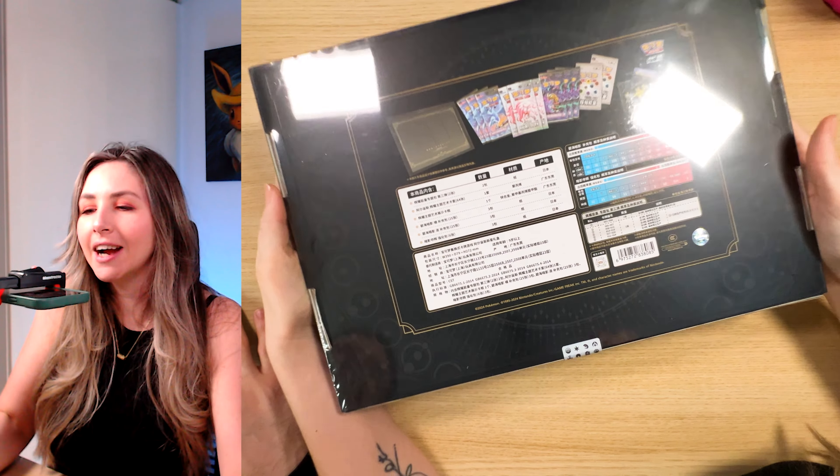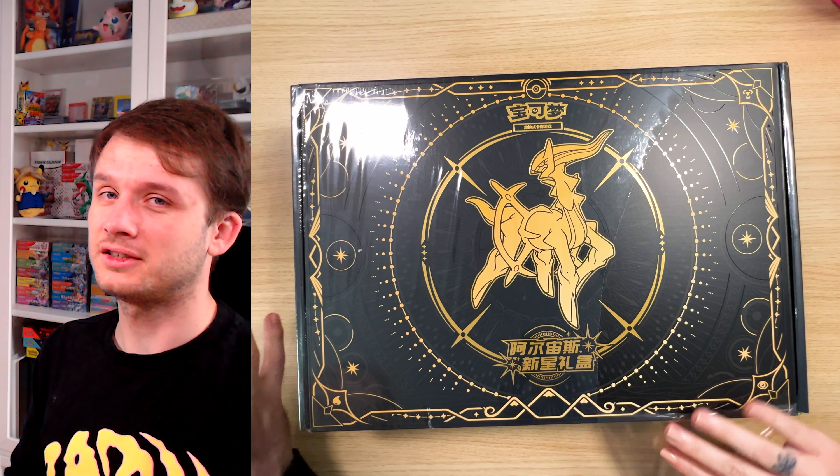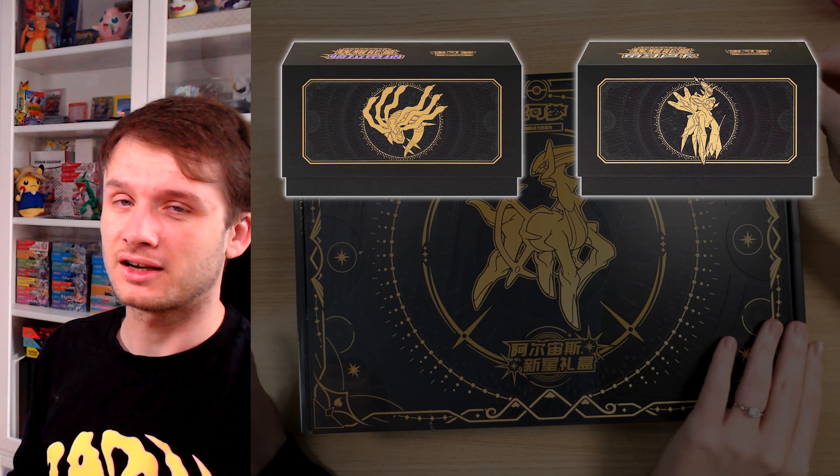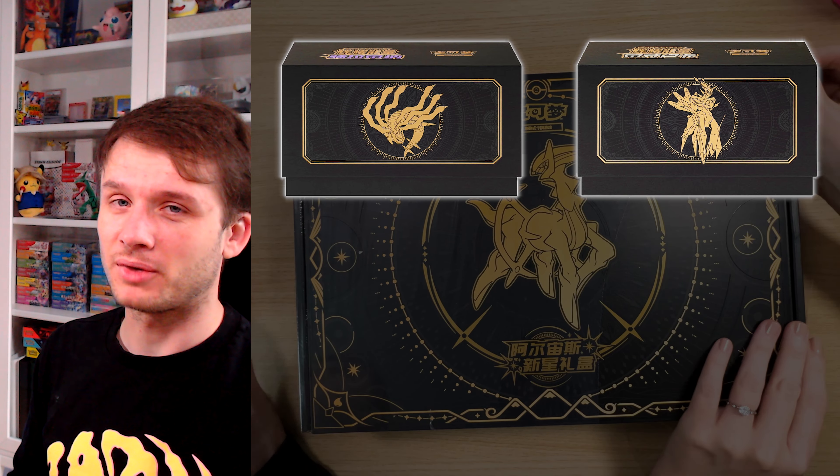So this is obviously the front of the box — lovely design. And I'm going to flip it over and show you the back as well. The back obviously just shows you what the contents in the box are. And then as you can see, as Pokemon China always does, they have their little authentication over there, as well as their little seal tab, which is definitely a favorite. So I guess enough chatting — let's open this box.